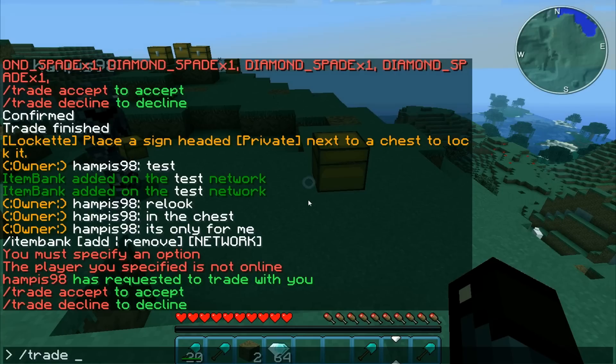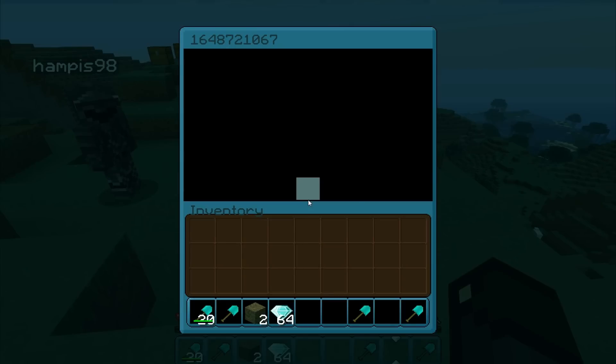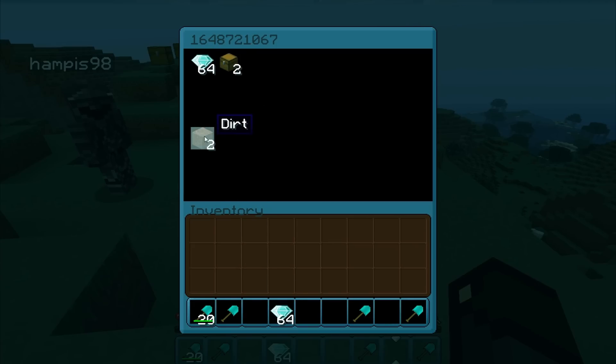Trade. Accept. To accept the trade. When you want to trade with someone, it's going to tell you a huge number there. You can see all his diamonds and I have two dirt here. I can add dirt, I can add shovels. That's his slot — the half of this — and this half is my slots.